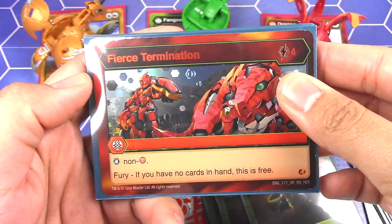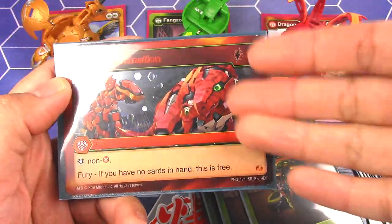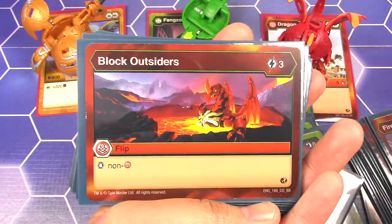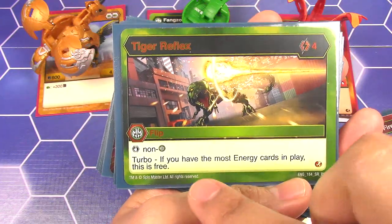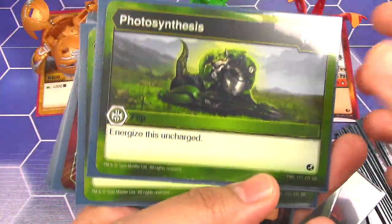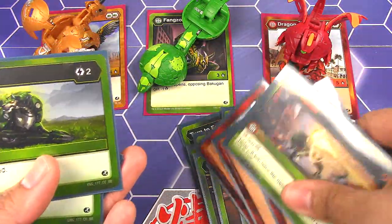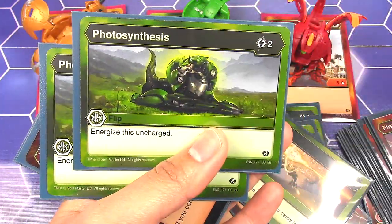Now we have the Flip Cards. Fierce Termination — Non-Pyrus. If I have no cards in hand, this is free, though it is a high cost. Hopefully by the time I use it, I won't have any cards in hand. Then I have Block Outsiders — anything with Outsiders in it is just Non-Pyrus, Non-Haos, whatever. I have two of those. And then Tiger Reflex — Non-Ventus, and with Turbo, if you have the most energy cards, it's free. I want to run more but I don't have enough. And then Photosynthesis — Energizes uncharged. I may replace these for something else if I get another Tiger Reflex or another Fierce Termination, since I like to get energy.